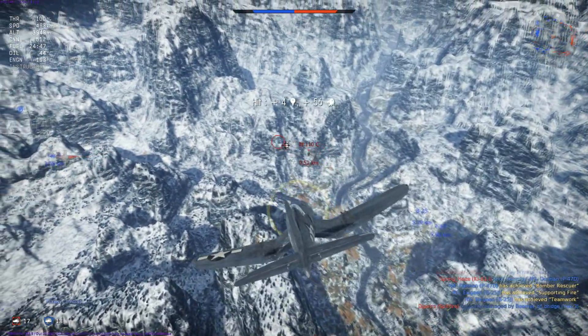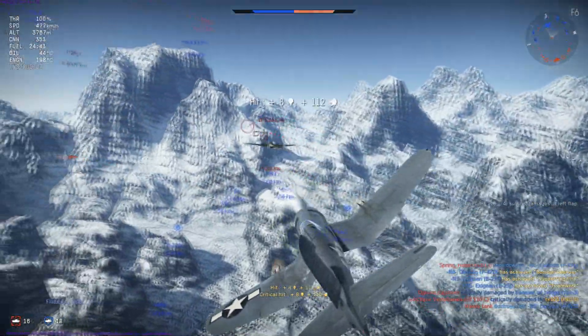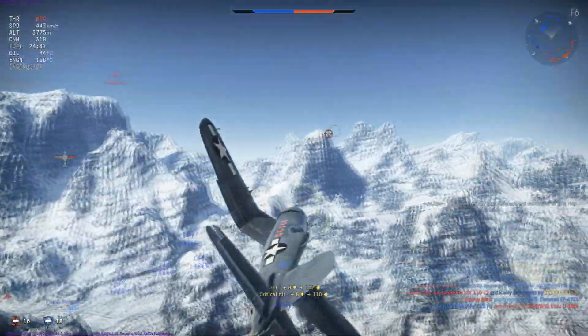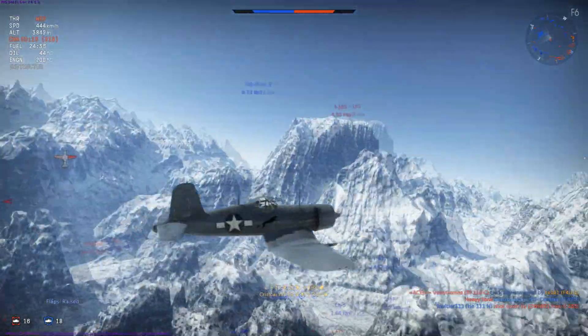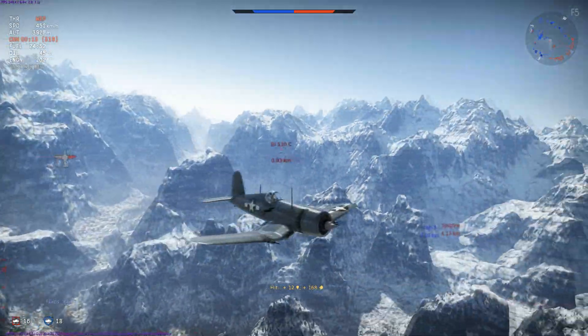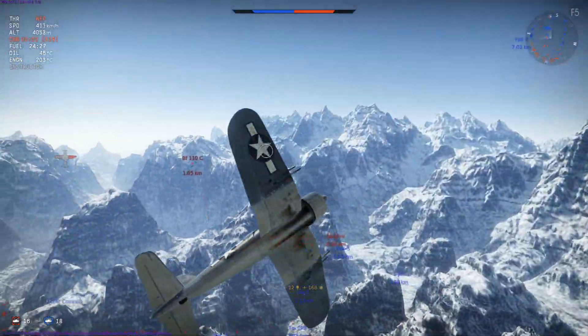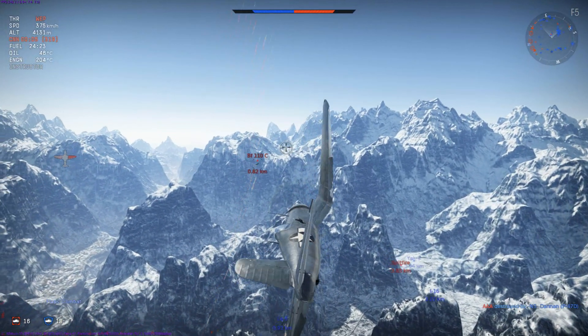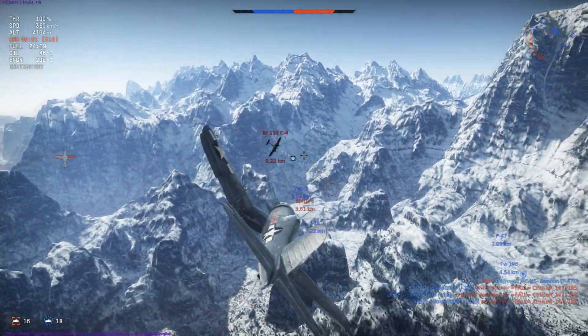Opening fire at a significant distance, as we're going to see, even a very durable plane can take a lot of damage. Breaking off having achieved a significant critical and damaged the whole left-hand side of the Messerschmitt 110 C4, we reload our cannons, which we've jammed, and consider passing back around. Unfortunately I break around a little bit too early in order to take another shot, simply because my cannons are still reloading. That was a mistake on my part.